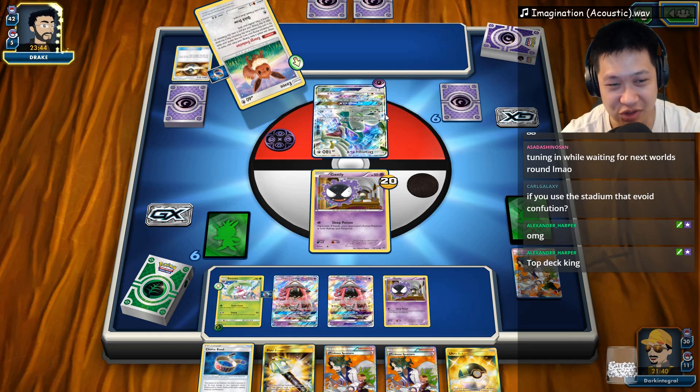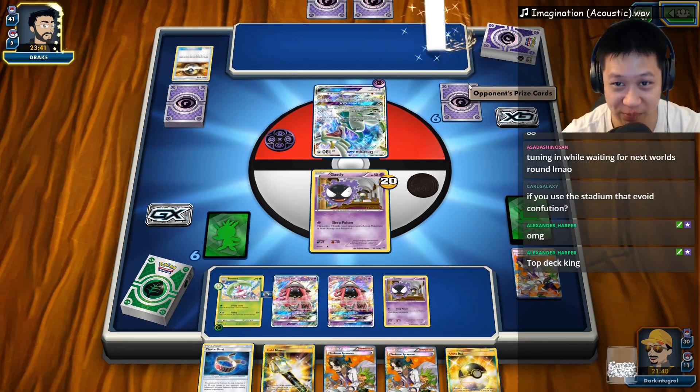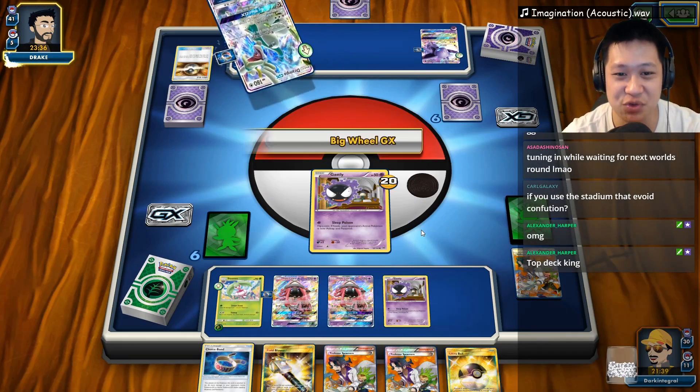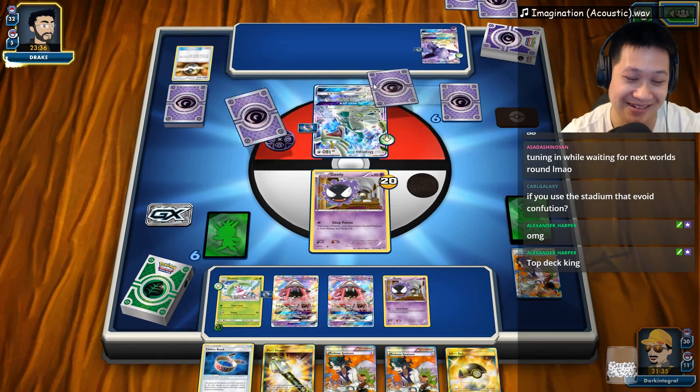He got the energy — it's not going to go into the Drapion. It's going to go into Espeon which will get us confused. However, we have a Stadium — one of our four Stadiums has not showed up yet, and we can remove confusions from ourselves. Big Wheel GX — he's like, I probably should have done that earlier.